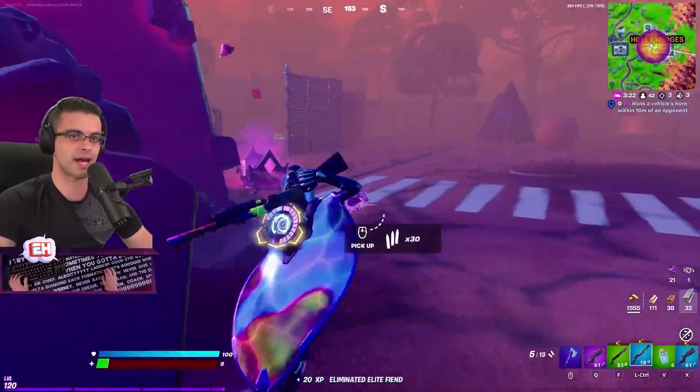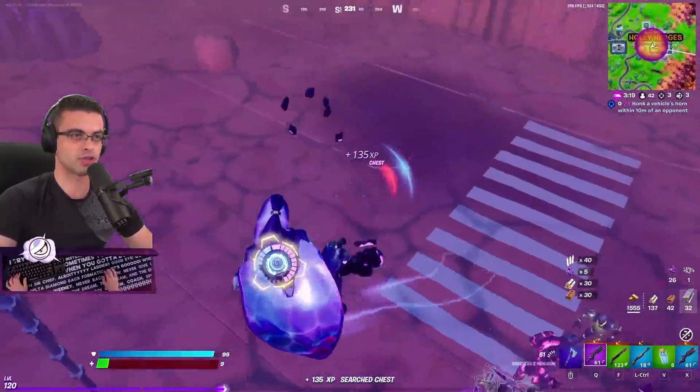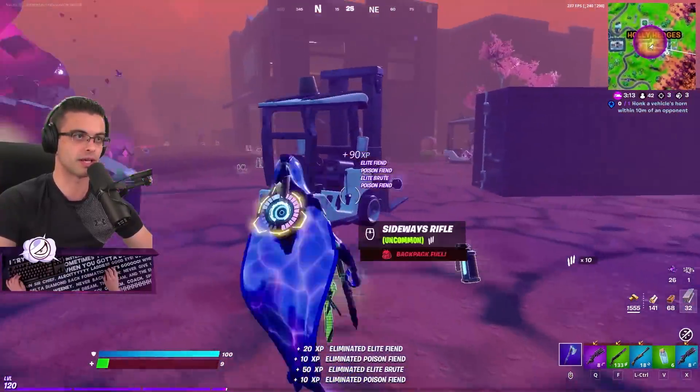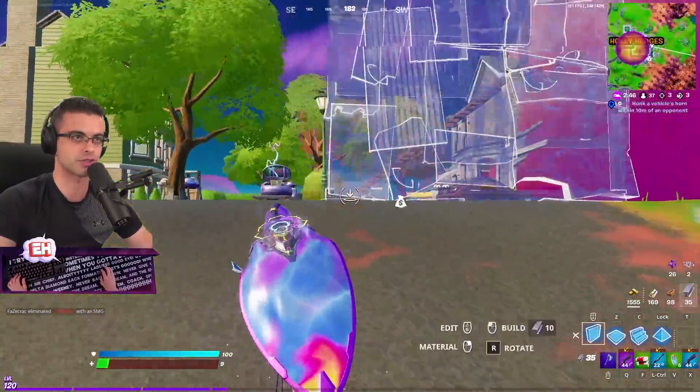So far, so good guys — we're going to grab that. I got a pump shotgun. Oh my god, you don't want to shoot those sometimes, because they'll blow up and do white damage. So if I'm close to them I would have died. Sometimes it's better to just absorb the hit. Always stay near cover when you're farming or shooting — that way you have an escape plan if someone starts shooting you.